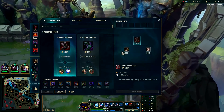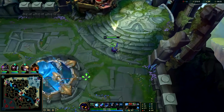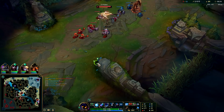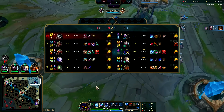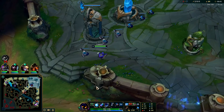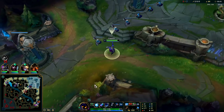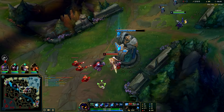Alright, we got a Frozen Heart — we'll go ahead and buy boots now. We have a control ward and we still have corruption potion; we should be able to beat Zed in fights. Their team is very melee-heavy. The only way they could get a pick on me is if Ashe lands an R, so I might even pick up a Banshee's so they can't pick me — because the only way they're gonna get me is with an Ashe R. Nothing else is gonna get us.